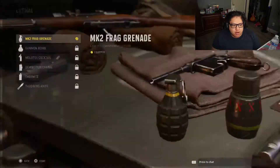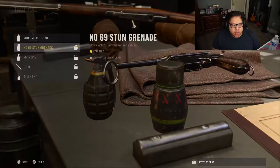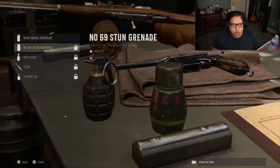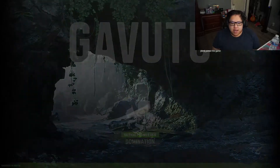We have our lethals and tacticals over here — there's a stim at level 25. We have a lot to work with. All right, for our final game we're back on Gavutu. I'm using the sniper this game because I really want to level it up.